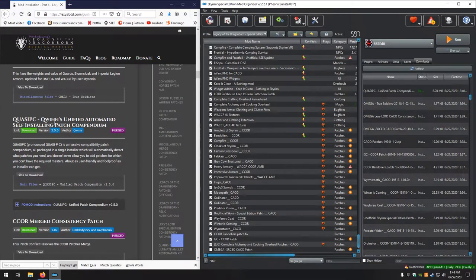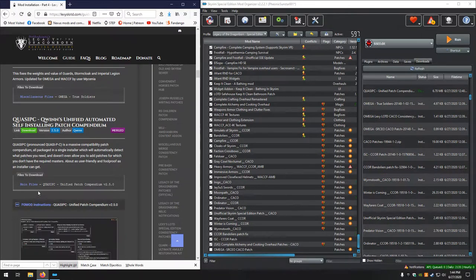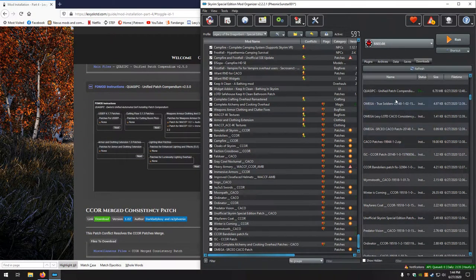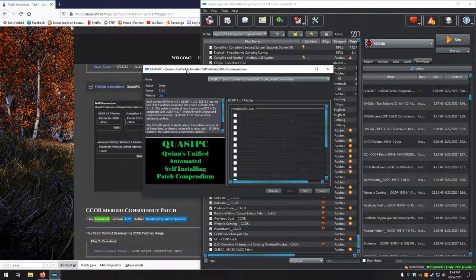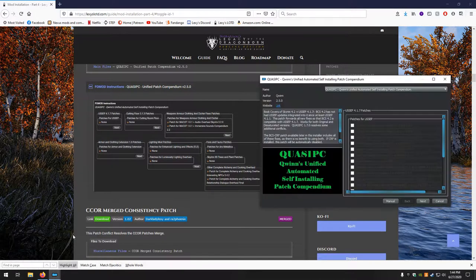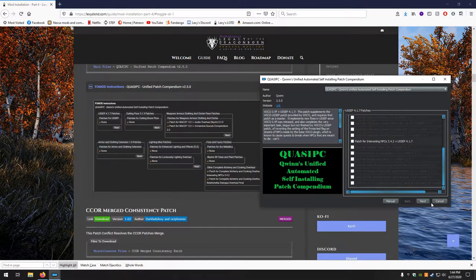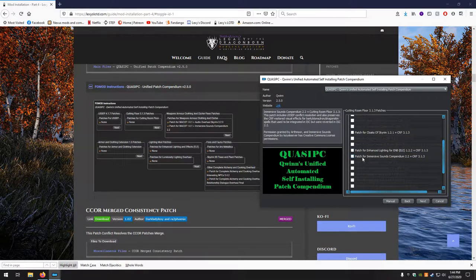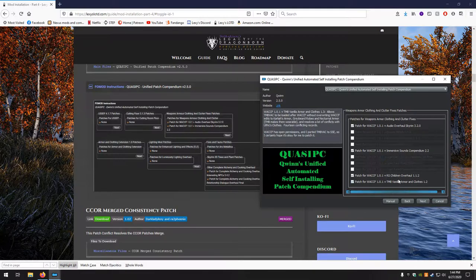Quasi PC Quinz Unified Automated Self-Installing Patch Compendium has a FOMOD which is apparently very complex. The first page — we want nothing, so uncheck that. Next — again nothing, so uncheck all. On the next page we want the patch for WACCF 1.0.1 plus Audio Overhaul Skyrim, and the Immersive Sounds Compendium one, but not the other two.